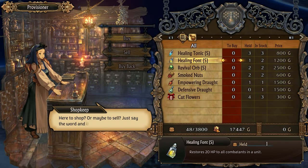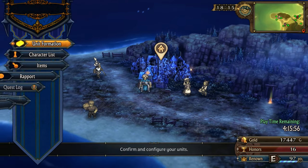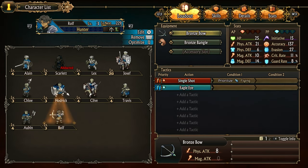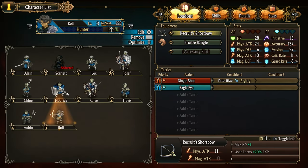The shopkeeper says: 'Here to shop? Or maybe to sell? Just say the word and come back soon.' Before I buy anything, we got that bow. Let's see how it compares to this one. The bronze bow has physical attack of eight. This one has physical attack of eleven. Over there in the top right-hand corner, you can see the green numbers going up - our HP and our physical attack is going up. And you get that experience bonus. So yeah, we definitely would want to use this short bow.